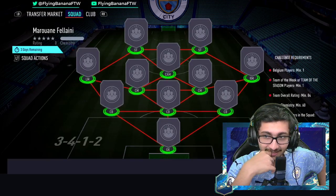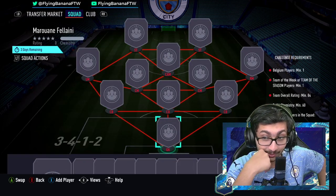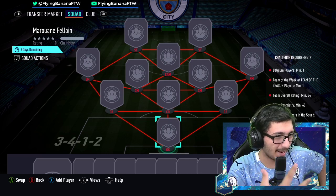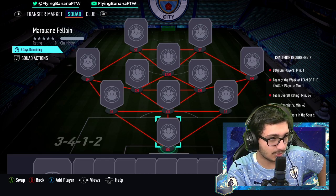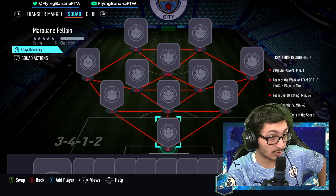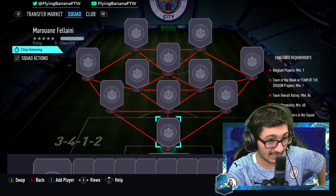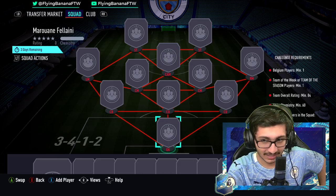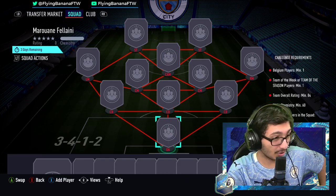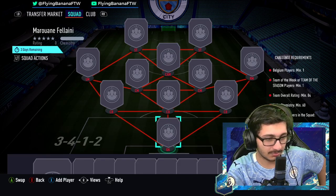Oh my god, that's very good value — just for a 91-rated card, that's fair enough. Especially because we have these useless teams this season, just stocked up. Here's an actual card that you can sub on in the weekend league and actually use, because he's 6'4" and can play center back — unlike some of the other cards that are just sitting in my club who can't play anywhere.